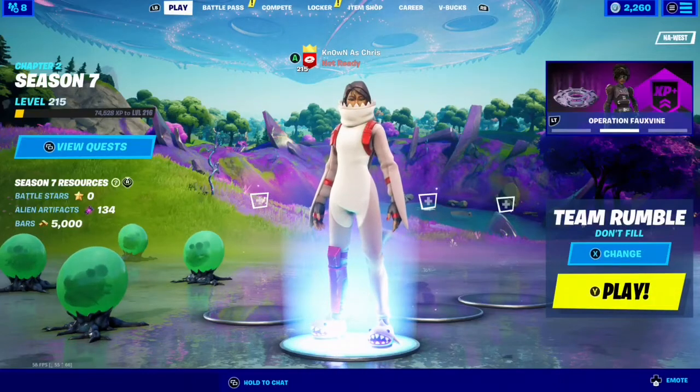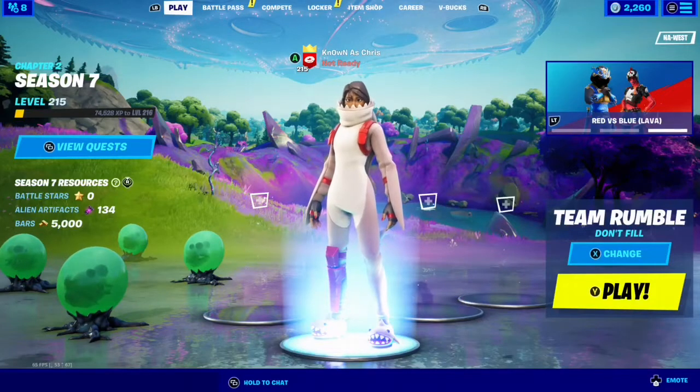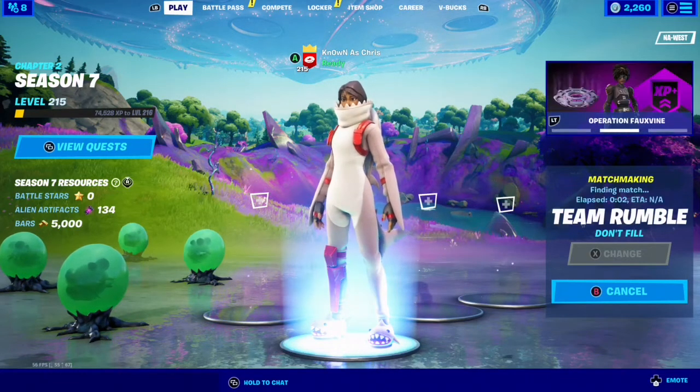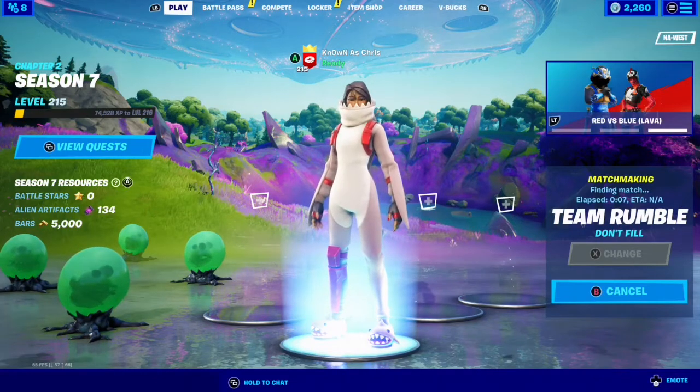Welcome back to my Week 6 Legendary Quest guide. We're at stage 5 of 6, which is to place cow decoys in farms. The quest only shows us Steel Farm, but of course we also have Corny Complex, which leads me to believe Corny Complex might have locations too. So just to test this theory, we're going to hop into Team Rumble to see if we can find any spots to place cow decoys.